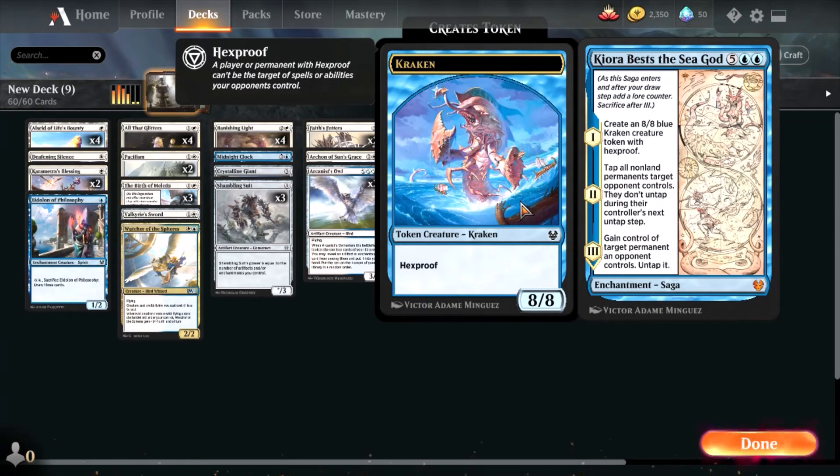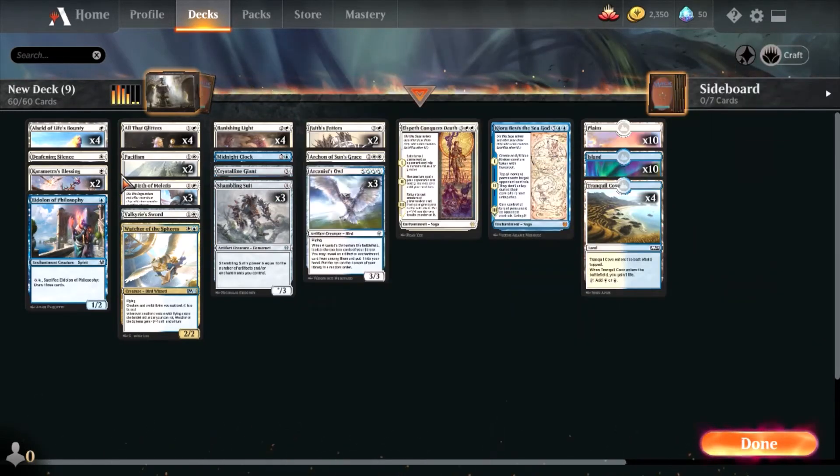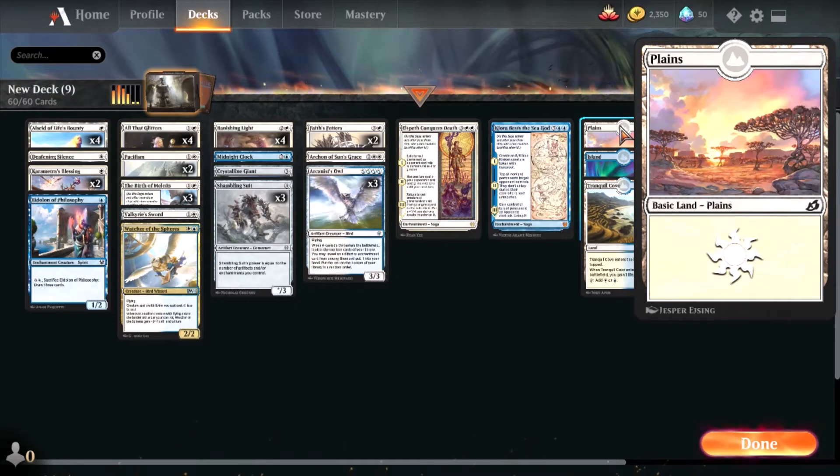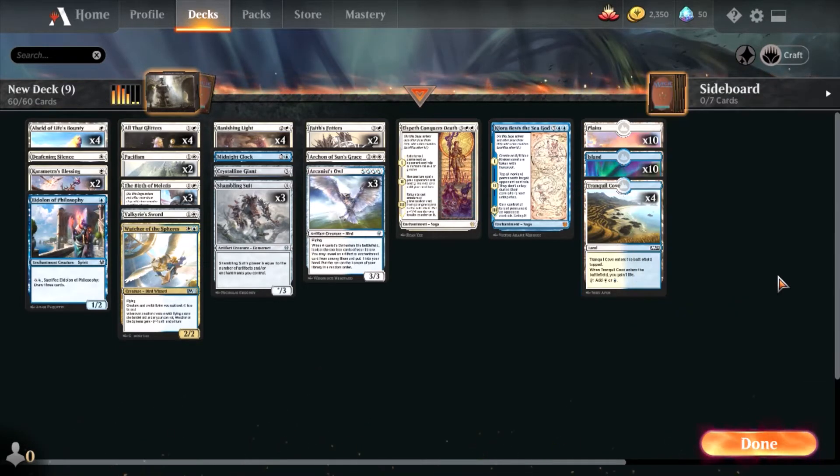Kiora Bests the Sea God is also amazing — it's an enchantment that stays on the board, increasing your Shambling Suit and All That Glitters count. For the mana base, it's Plains, Islands, and Tranquil Cove — ten, ten, and four.